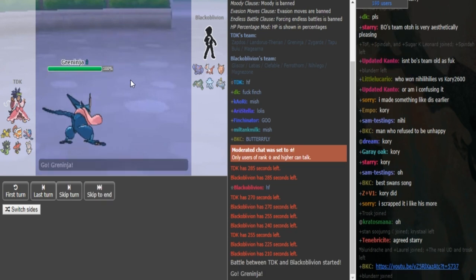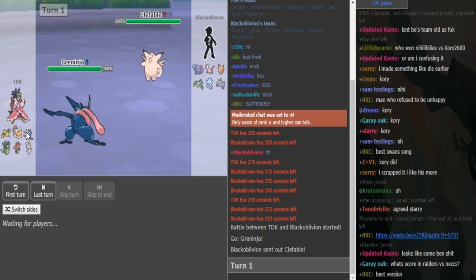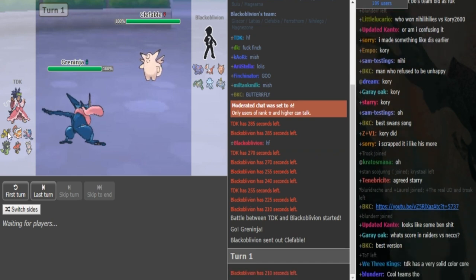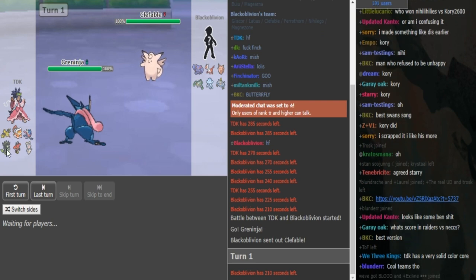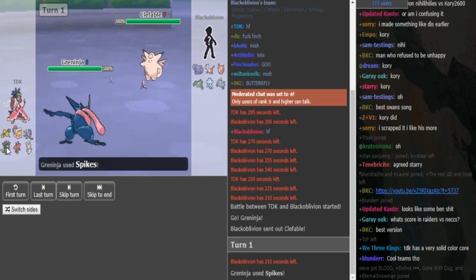On TDK's side, either the Magearna or the Bulu — one of the two is probably Assault Vest. Either Greninja or Lando, one of the two is probably Choice Scarf. Zapdos is expected to be a standard set with Roost, Discharge, Heat Wave, and Defog. Zygarde — we have to see if it's DD Z-move, DD Berry, or Choice Band.